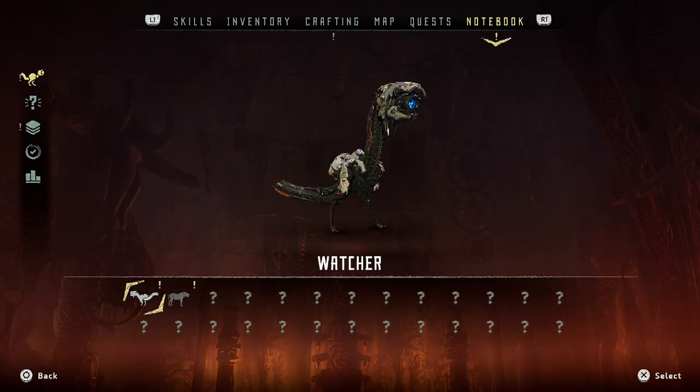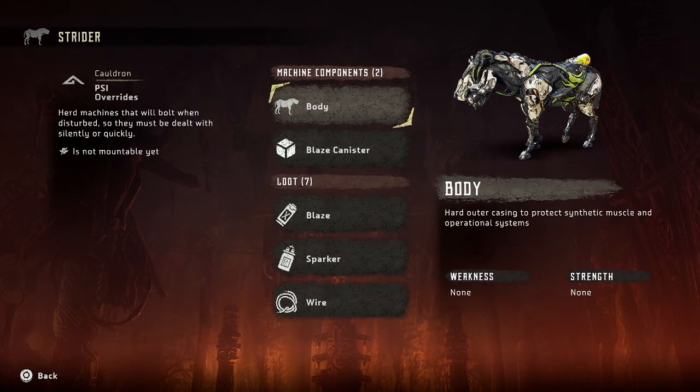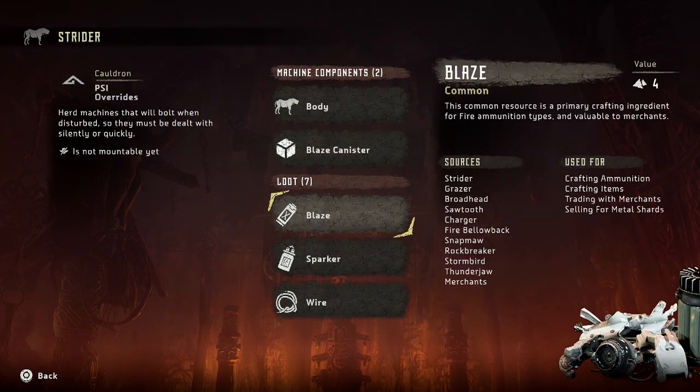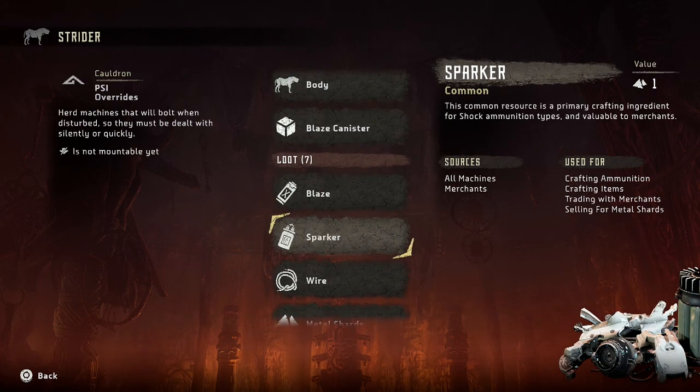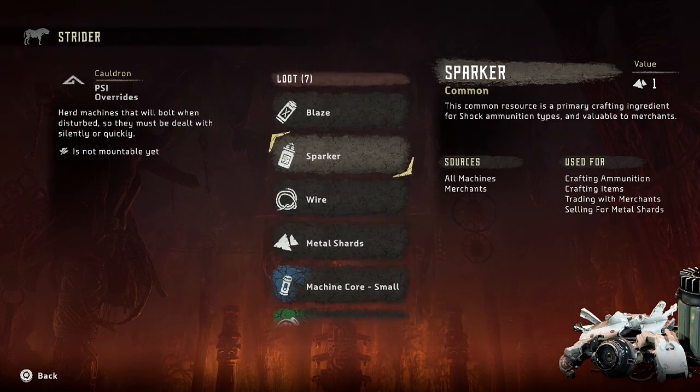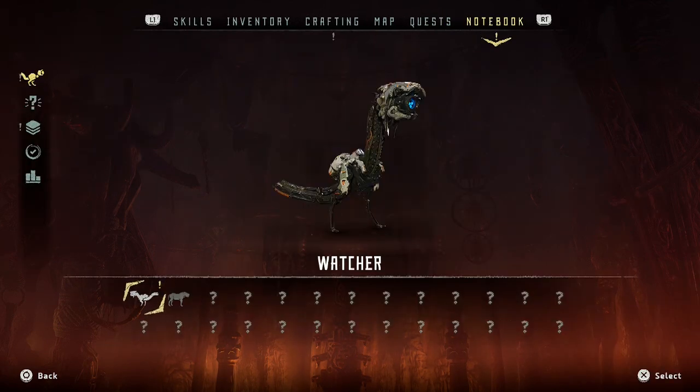Machine catalog - oh score! Blaze surge canister: streaming elemental canisters with elements and ammo triggers an explosion that will damage everything nearby. Shoot off this component to collect the resource inside. Blaze - is not mountable yet. 'Yet,' they say!